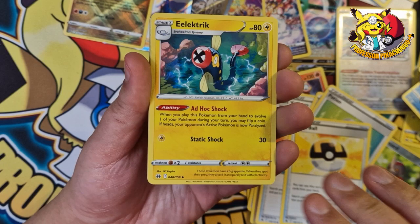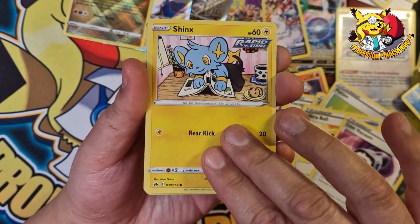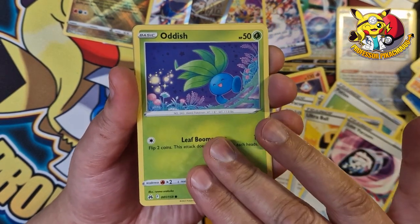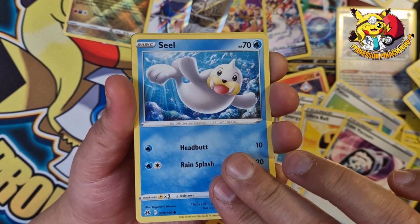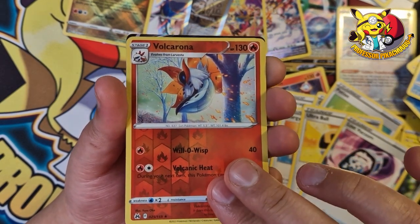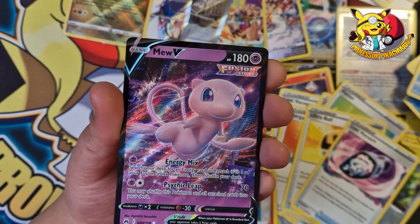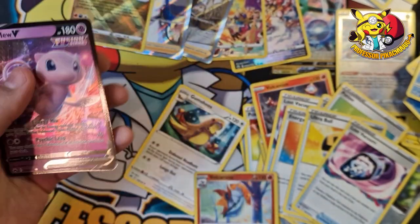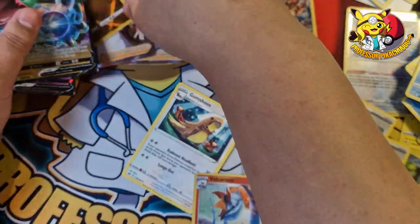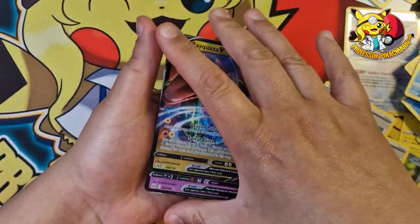Last pack: Ultra Ball, Electric energy, Lost Vacuum, Wilmer, Shinks, Larvesta, Oddish, Seel, Volcarona — and then at the back we've got a Mew V! That is amazing guys!